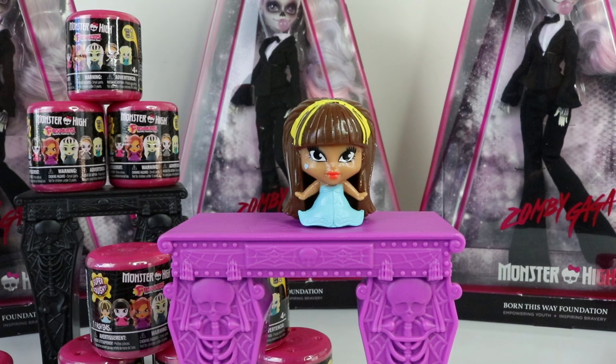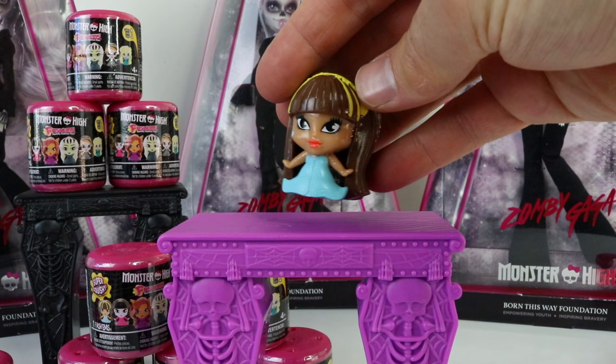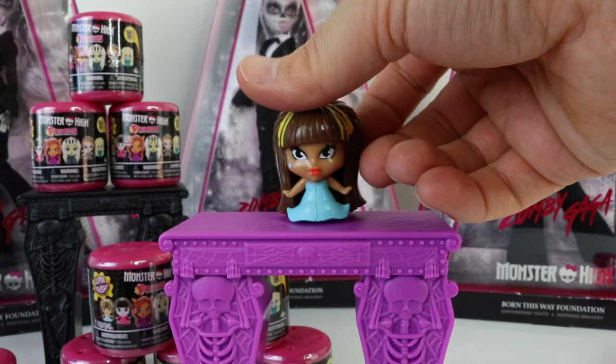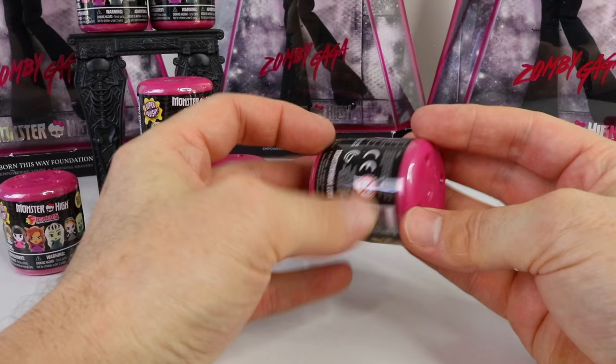I'm having a great run of these! For number four we have Cleo de Nile — this is what she looks like from the back, and she even has her signature mark there on her cheek. Let's see what's waiting for us in number five.